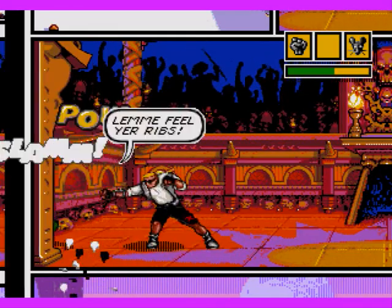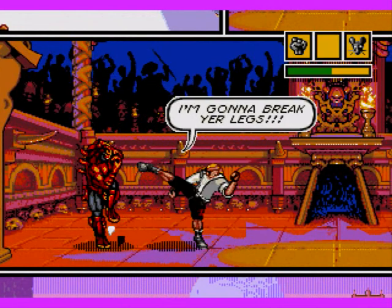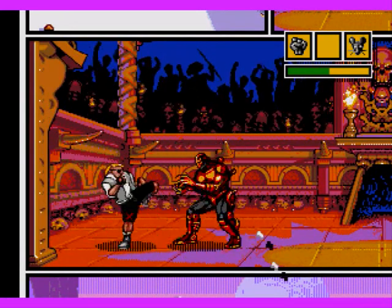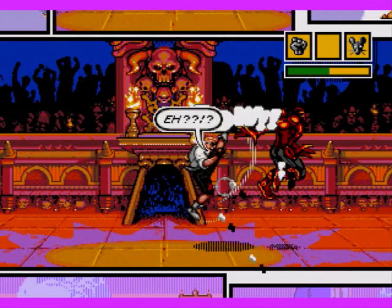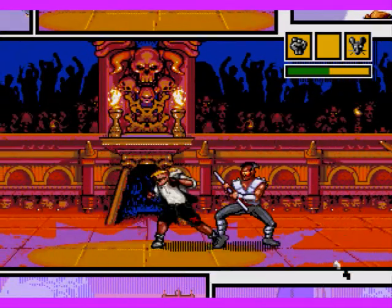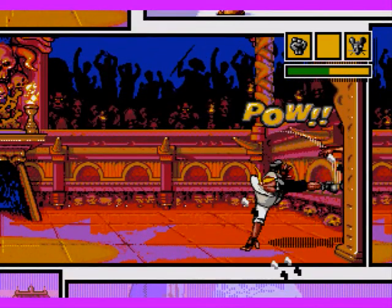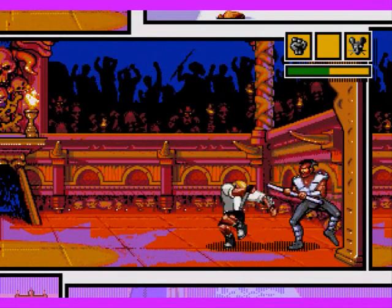Despite this, I felt there was little to no tactical depth in the battles. Yes, some enemies will always dodge your special attacks. The uppercut will save you from every flying enemy in the game, but a lot of the time it falls down to just relentlessly attacking. I never used the block, because I didn't feel I could read the enemy movements. And while you're attacking them, the best they will ever do is block — they never seem to counterattack. The only tactical decisions seem to regard the items that you use, and when you decide to use them.